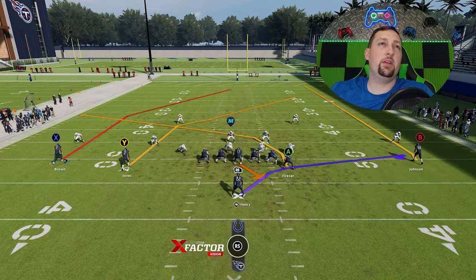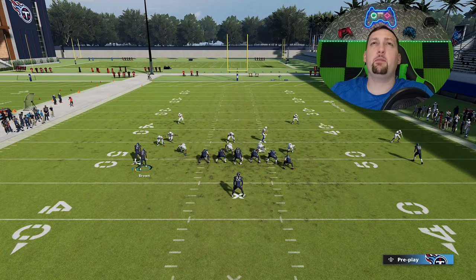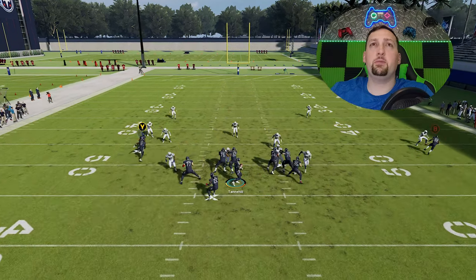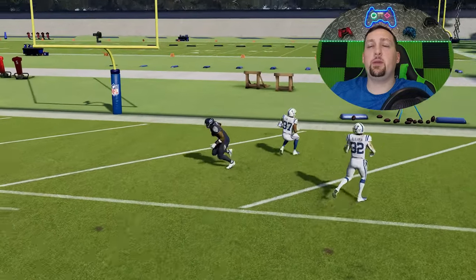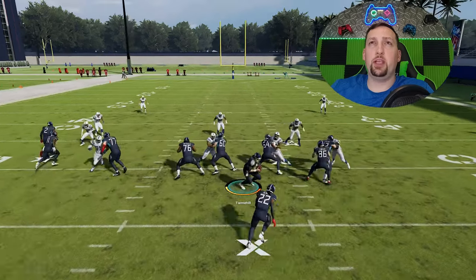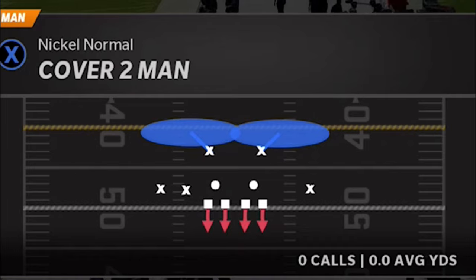Ultimately the best way to run this is by motioning in the X receiver, putting the Y route on a slant, and then putting your B route on that drag. You can also put the B route on a 10-yard out route — that's going to pull the safeties apart. You can see how this X route just gets right up the middle of the field for a very easy one-play touchdown against cover 2 man or zone. The safety drops to a point where it's not effective and it's getting beat over the top regardless.